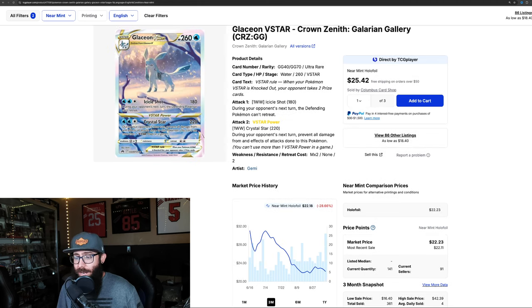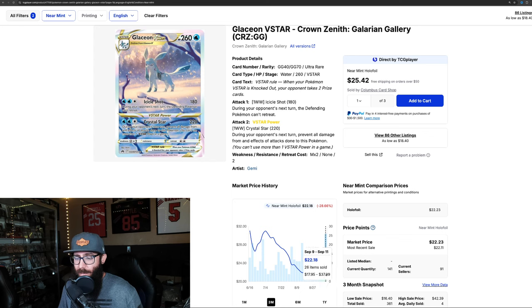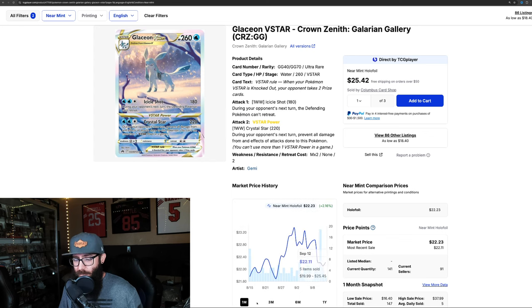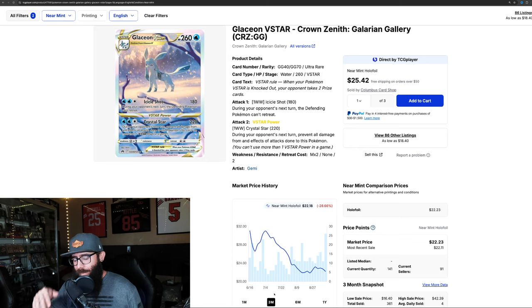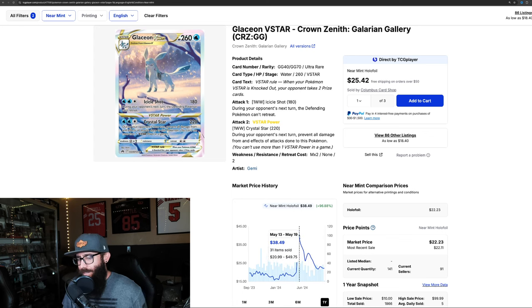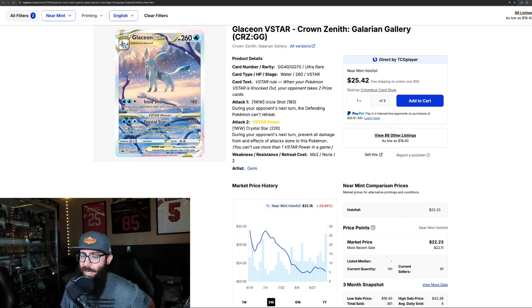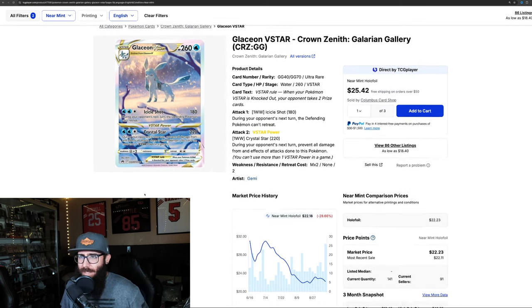We have the Glaceon - super stunning card, extremely popular Pokemon, Eeveelution - down 28%. That's a big drop on the three month chart. On the one month it's starting to climb up a little bit, so it might have found its bottom potentially. At its peak it hit $42 - that's a big retrace. It's dropped $20. So yeah, Glaceon down $20 off its one year high - this might be a solid pickup point.